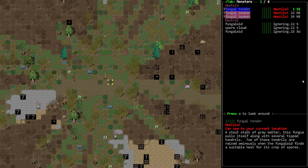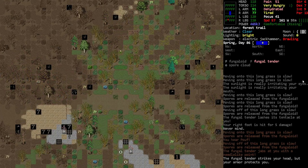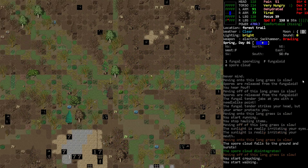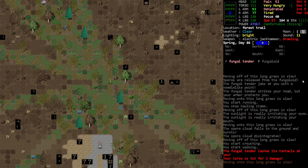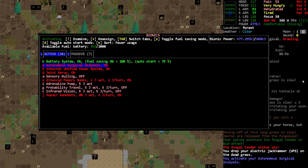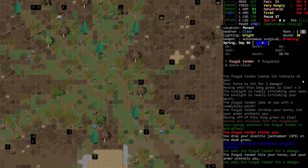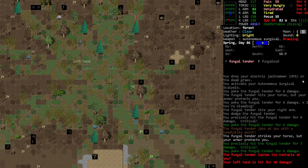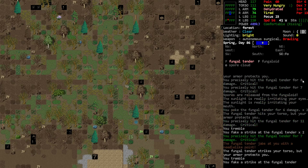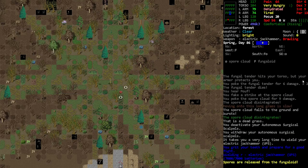Oh, what do we got — a fungal tender. I'm not sure if I can get away from it. They don't really damage me but we're gonna have to deal with them. Let's get the scalpels out. How much damage did I do? Six. I'm not even gonna drop the backpack — we can take this guy out. Our focus is going down, but that's pretty effective.